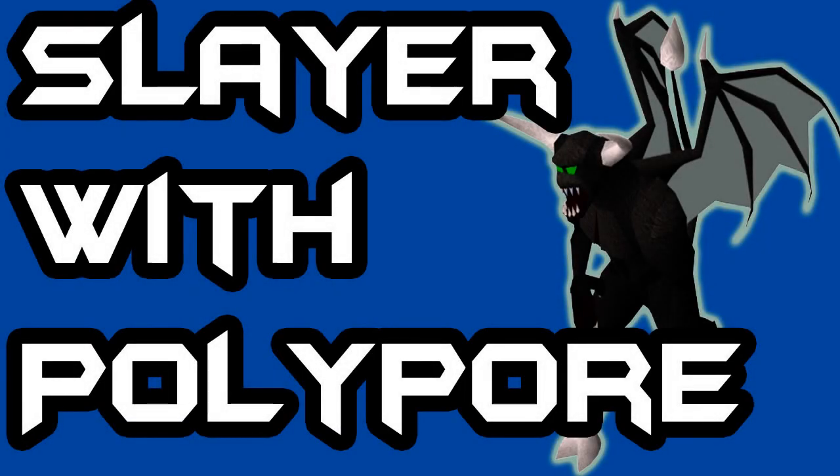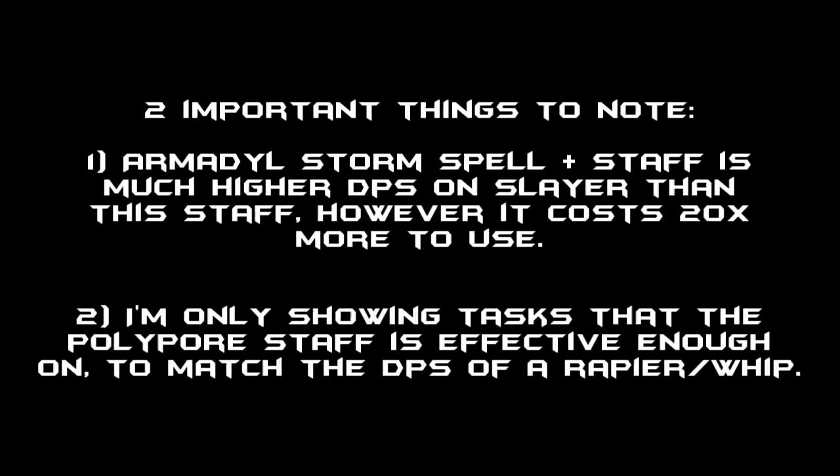Today I'm going to be showing you the slayer tasks that you can efficiently and effectively use the polypore staff on. One important thing to note: the armadylite storm spell and staff is much higher DPS on slayer than this staff, however it costs about 20 times more to use. So if you don't have billions of GP in your bank, I would highly recommend using the polypore staff over the armadylite storm spell.